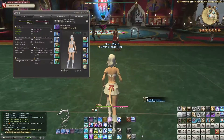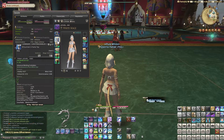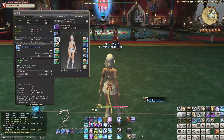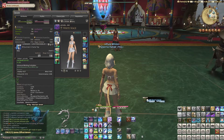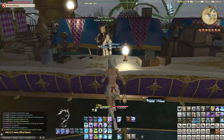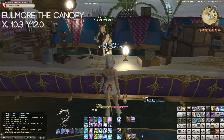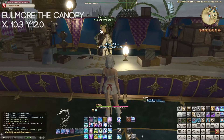So once you have some parts — like me, I have that body part and I want the Crystarium Robe of Healing — I want to exchange it. To exchange it, you have to go to X10.3, Y12.0, and speak to the Scrip Gear Exchange NPC.